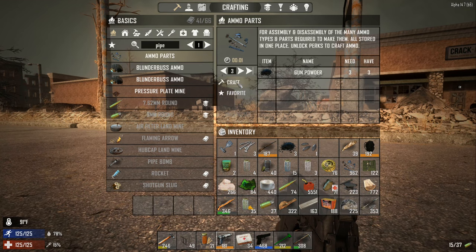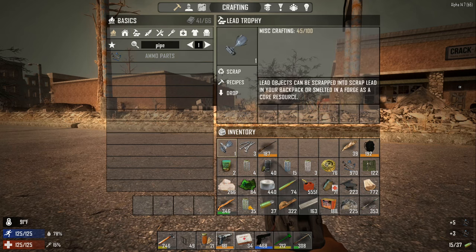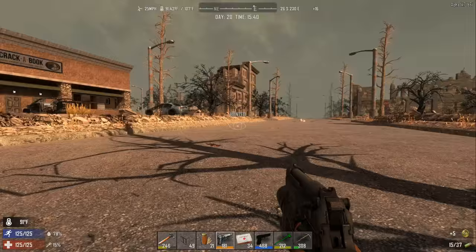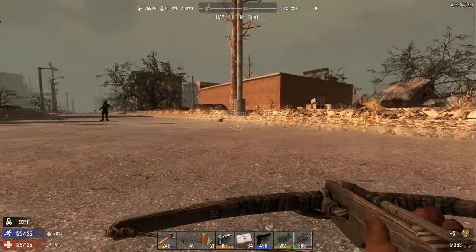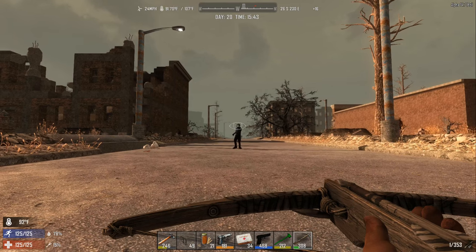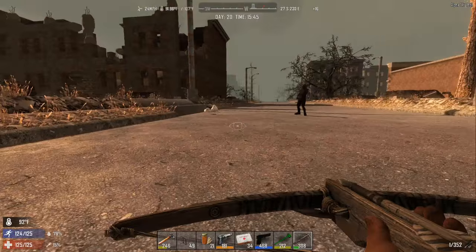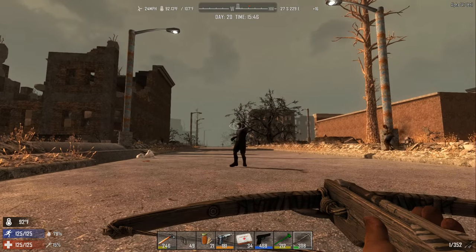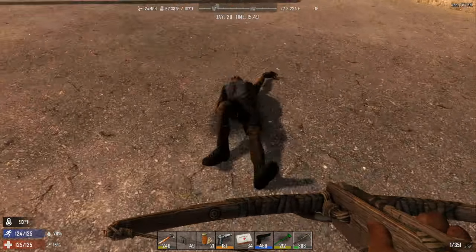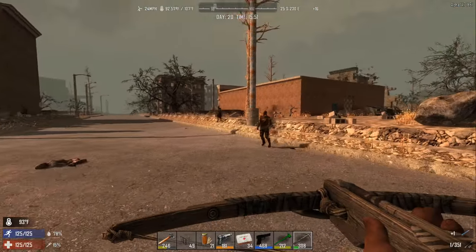It might be something you would use at the beginning of the game if you didn't want to deal with not having ammo. It's just something I'm tinkering with - I'm gonna have to make some more modifications to it, but as it stands I'm gonna keep it for now. I've been playing a different game - I've been playing some Savage Lands and I've totally forgot the controls for this thing. It's coming back to me.